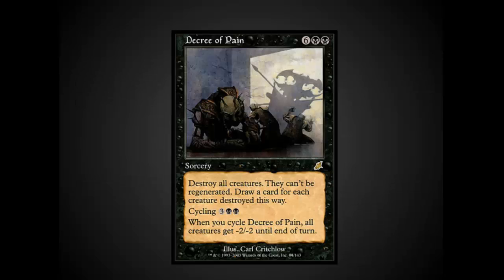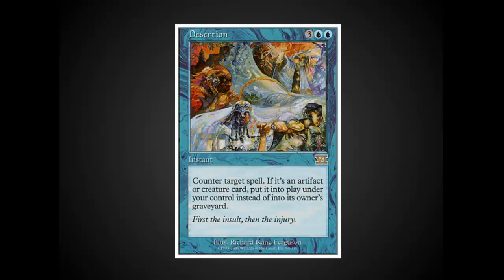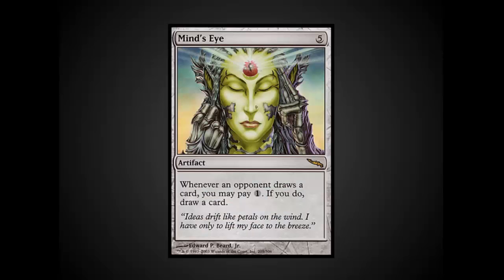Decree of Pain — super happy to see this card. One of the absolute best black EDH cards, it has a great effect, huge card advantage, feels very black, and even has a cycling ability to play early on. A perfect card for the set — way to go, Wizards. Desertion is a great blue card for this set; it really has the feel of blue: counter spell, steal your stuff, make everybody else mad at you and end up on top. Great card. Mind's Eye is also a great inclusion — everybody needs to draw cards, and it's an extremely popular card in the EDH environment. Great job, Wizards.